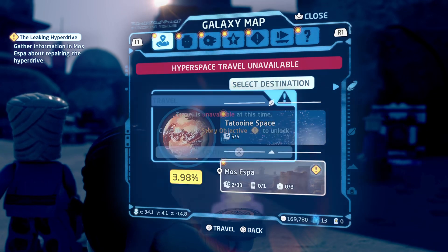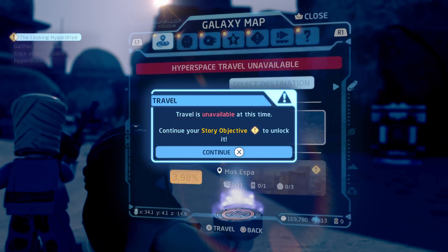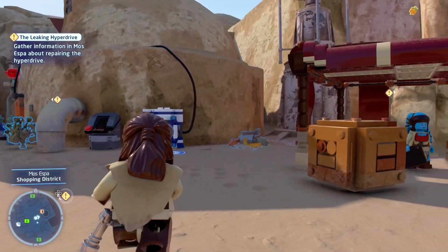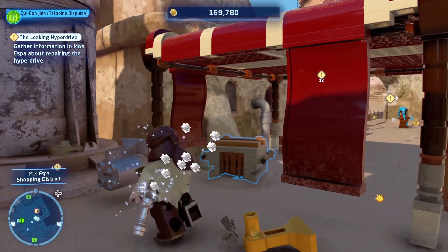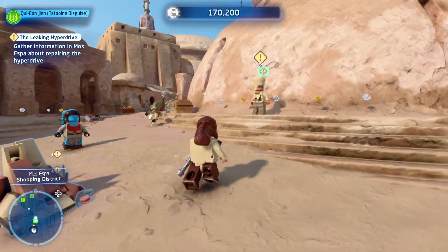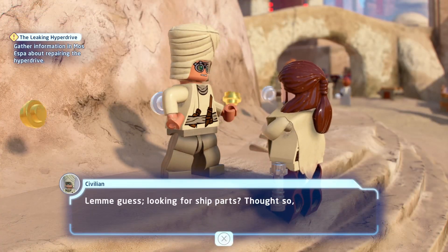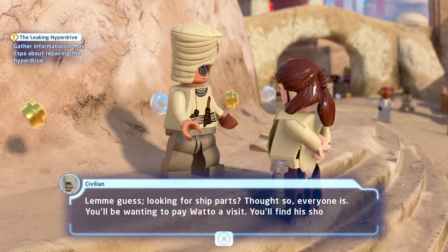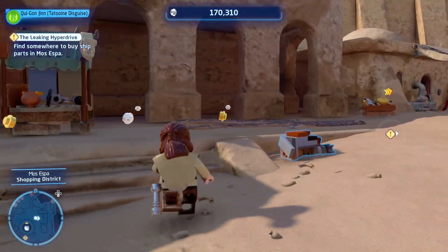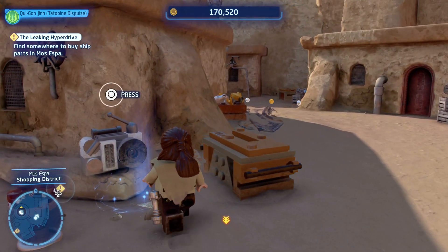We need more sespa. I don't want to travel, I just want to expand the map - how do we do that? That's something to do. We gotta find Anakin. I guess we talk to these people - looking for ship parts? Thought so. You'll be wanting to pay Watto a visit, you'll find a shop across town. Nice, okay - getting a little bit of those open world vibes.